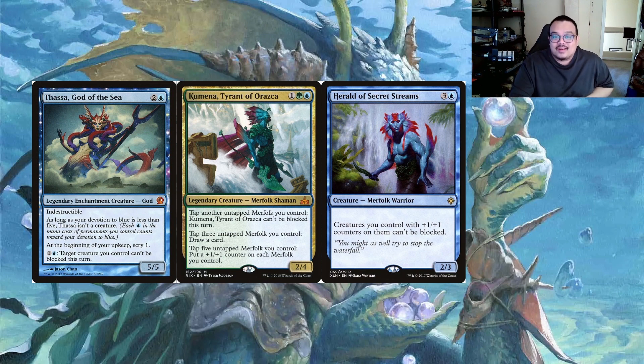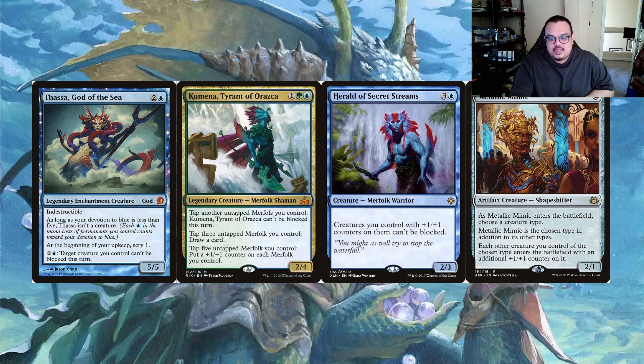We also have Herald of Secret Streams - three and a blue - creatures you control with plus one plus one counters on them can't be blocked, and the longer the game goes the bigger they get. Metallic Mimic for two mana is an artifact creature Shapeshifter - when it enters choose a creature type, and whenever a creature of the chosen type enters it gets another plus one plus one counter, buffing up the squad. It doesn't say non-token so our token production benefits too. Price points are eight to nine dollars, six to seven, four to five, and eight to nine - a really good spread of reprint value.